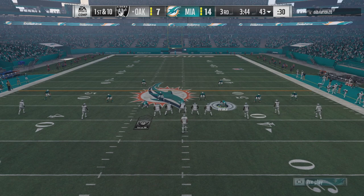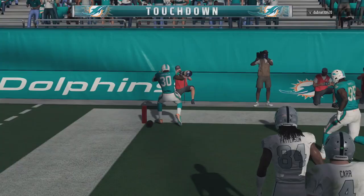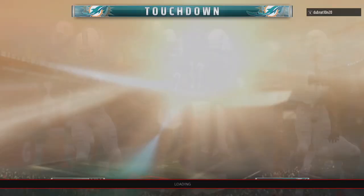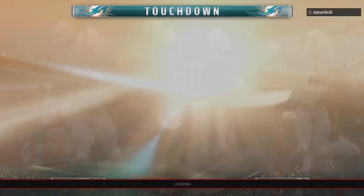Oakland starting to march down the field, gaining momentum. Carr drops back, under pressure, slings it — and it's intercepted for a touchdown. Dolphins take the 20-7 lead, and predictably my opponent is going to concede the game. If you enjoyed this video, be sure to hit the like button, subscribe for more, and be on the lookout for the franchise dropping in the next few days. You want to see me play with the Dolphins? Drop a comment. Zigzag GM!